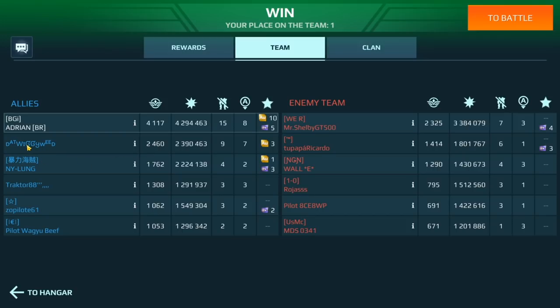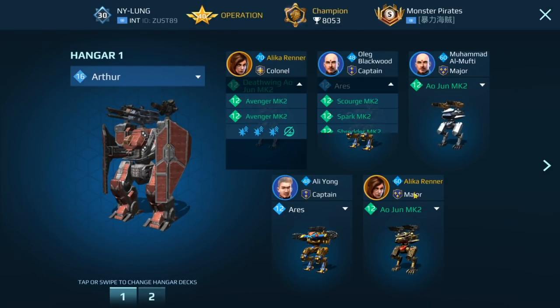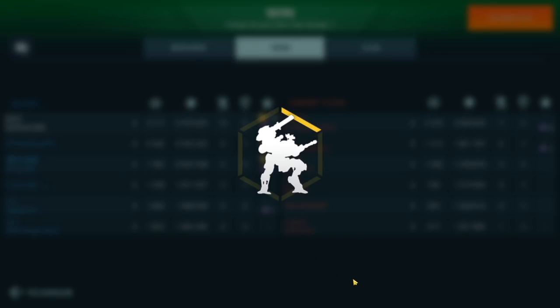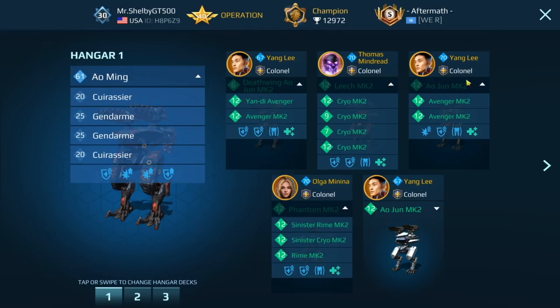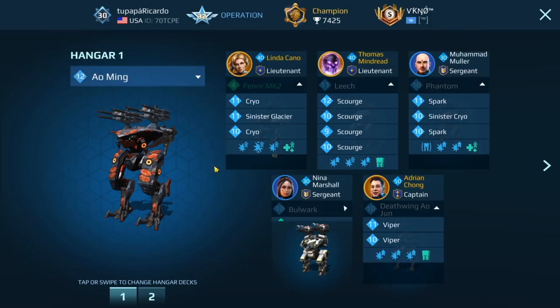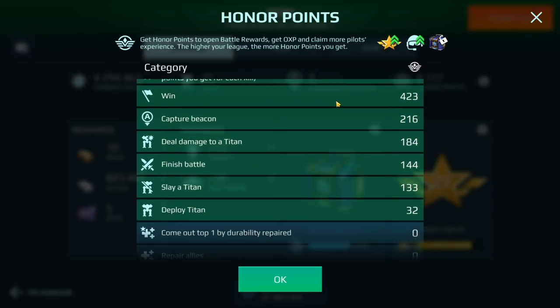Let me see — this player here might be on iOS. And this player here is on Android, so let's take a look at his hanger. This is what he's running: a level 16 Author. Let's take a look at the other team. These two players are on Android. This guy is running a level 61 Aoming with pretty much maxed out weapons. And his teammate — this guy is in Champion League as well, running a level 12 Aoming. Let's take a look at the honor points before we end things here.